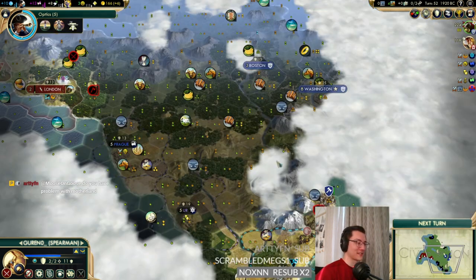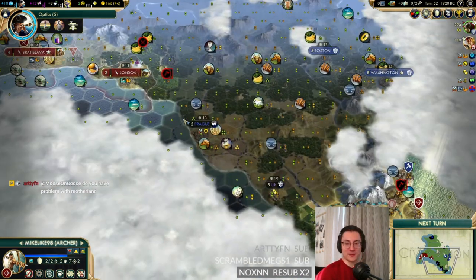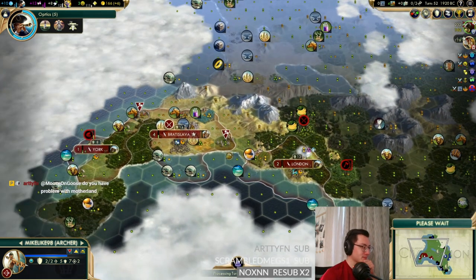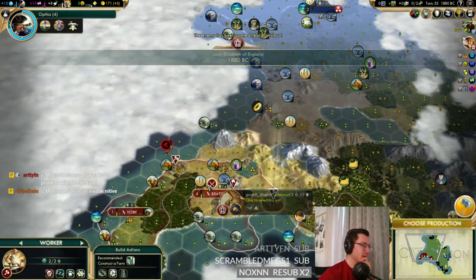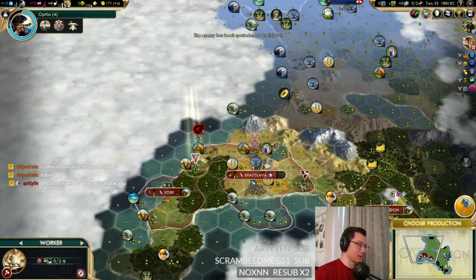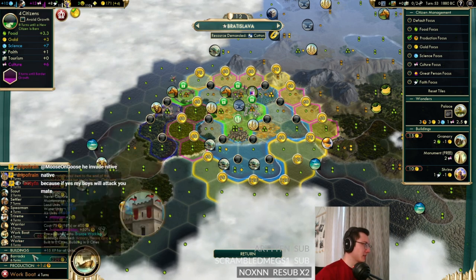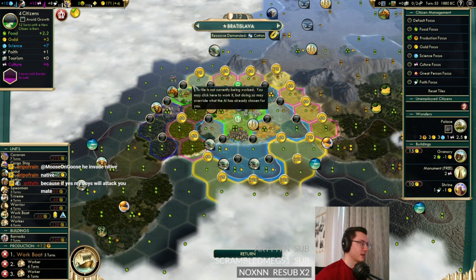So our capital is now called Bratislava. Mike's not strong enough here — maybe Mike needed to do some squats as well. We need more workers. Let's go get this city founded and bring the worker with us. We need a work boat and probably to spam workers from here in Bratislava. We are happy, so let's do something to grow.